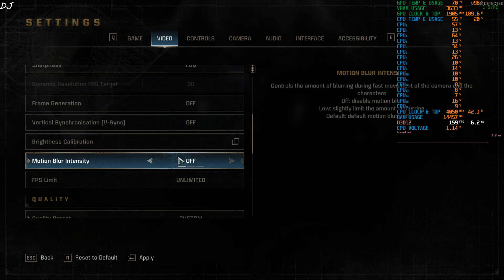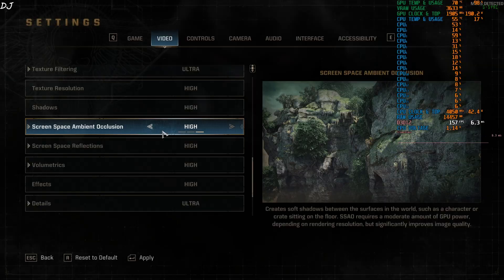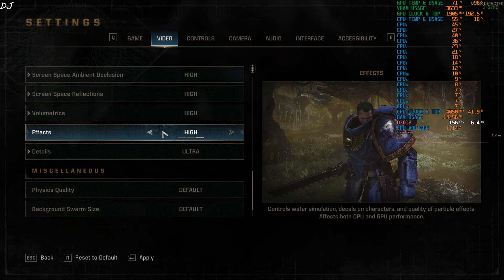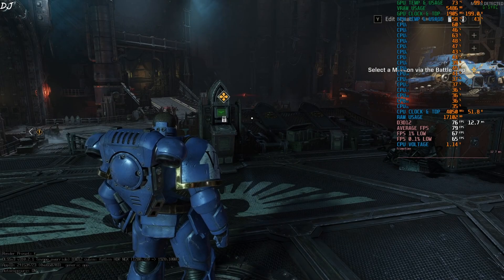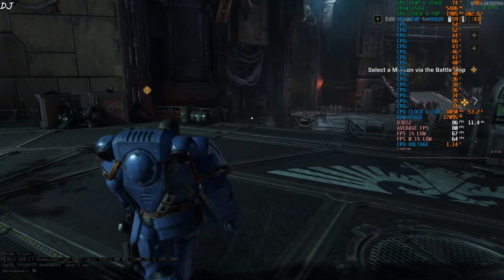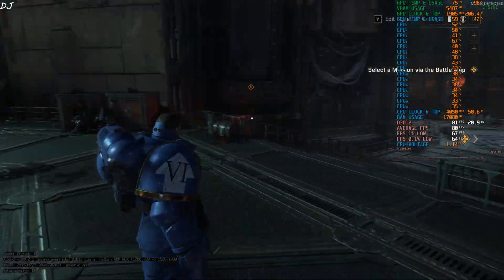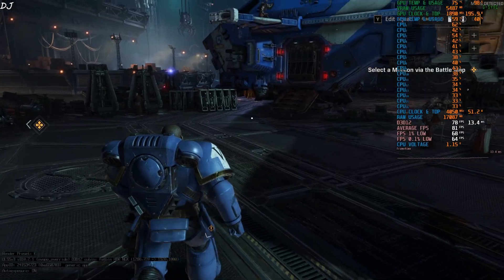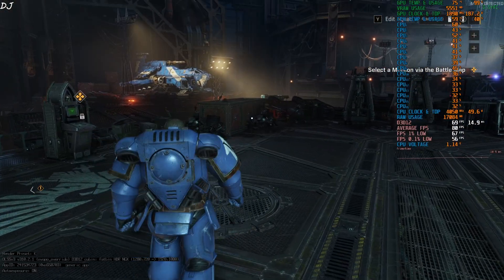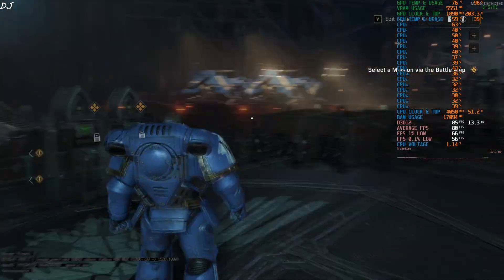V-Sync off, Motion Blur disabled, no FPS cap applied, ultra to high settings, cloud simulation high — apply. FPS is close to 80. Check out the DLSS debug overlay in the bottom left corner: model preset used is K, version of the upscaler is 310.2.1, base resolution 720p upscaled to Full HD, and auto exposure is on.